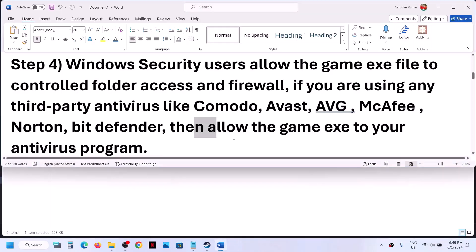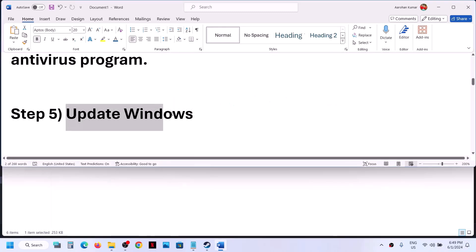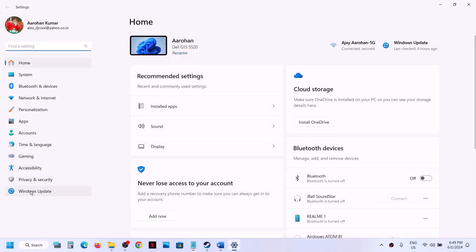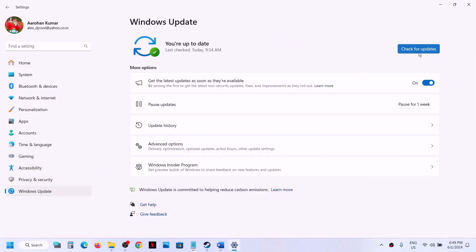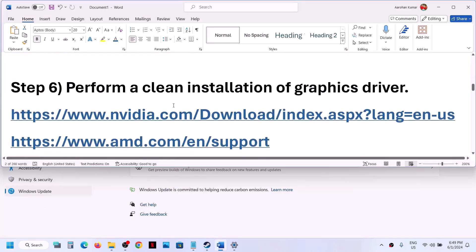If that doesn't work, the next step is to update Windows to the latest version. Open Windows Settings, go to Windows Update or Update and Security, then click Check for Updates. Once all updates are installed, restart your computer and after the restart launch the game.